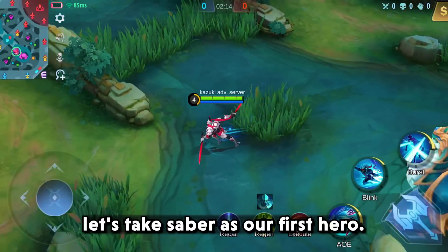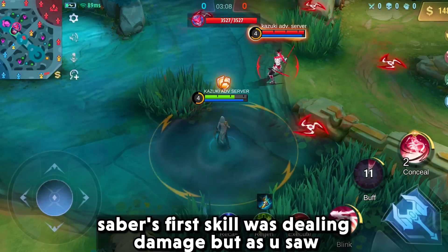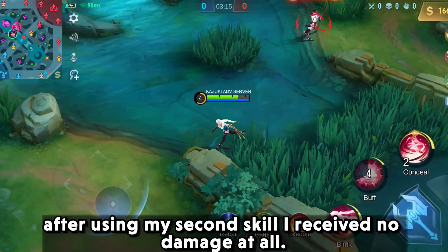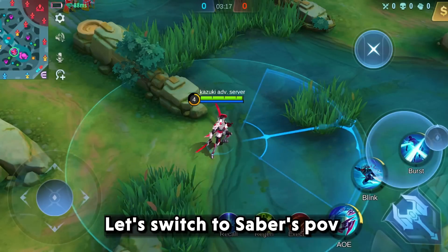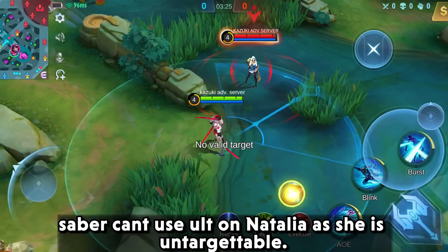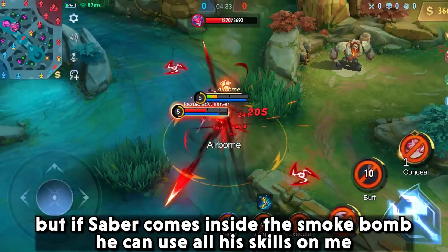Let's take Saber as our first hero. Saber's first skill was dealing damage, but after using my second skill, I received no damage at all. From Saber's point of view, Saber can't use his ultimate on Natalia as she is untargetable. But if Saber comes inside the smoke bomb, he can use all his skills on me.